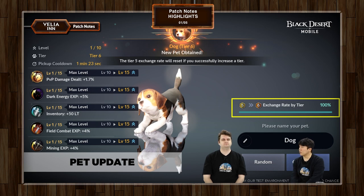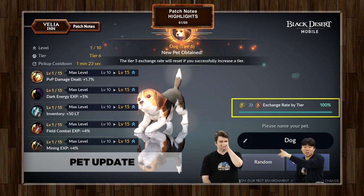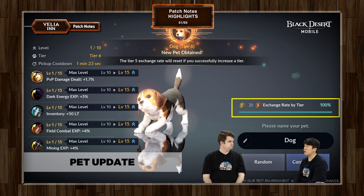If you fail a maximum of 10 times in a row without succeeding, the next one will be guaranteed Tier 6. I did some testing — sometimes I did get Tier 5 pets at the moment, but it should pretty much guarantee you at least one Tier 6 pet by the end of the day. You really want to try to invest in the best Tier 5 pet in terms of the main skill, especially if you have AP or DP — those would be really nice.